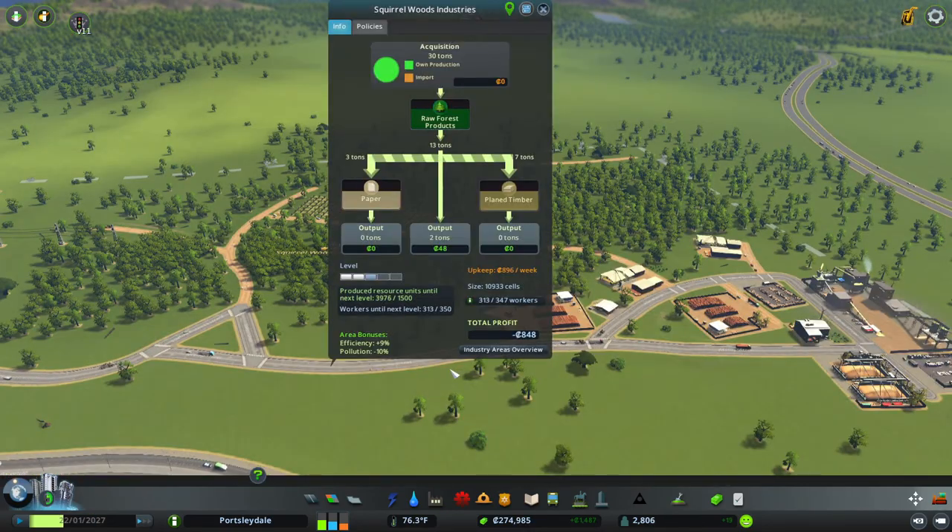We are well on our way for making a successful level two area. We've got 13 tons of production coming in, we're making seven tons of plain timber and three tons of paper - which is perfect. It gives us a little bit of output to sell to other people - a nice balance. We've made tons of raw materials, we just need to get more workers in.